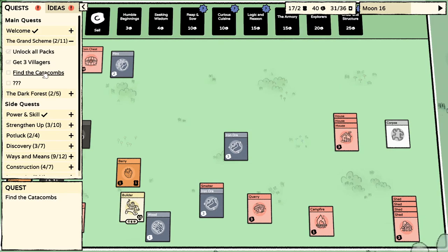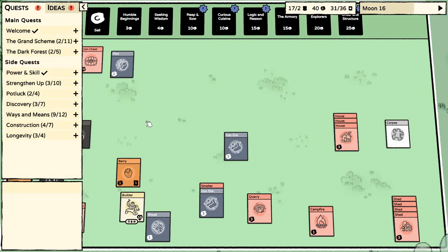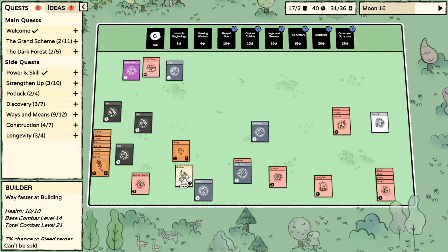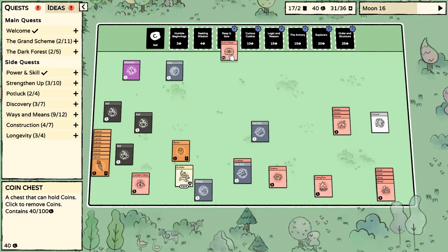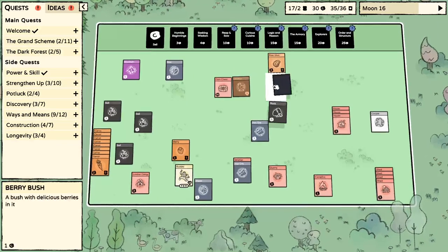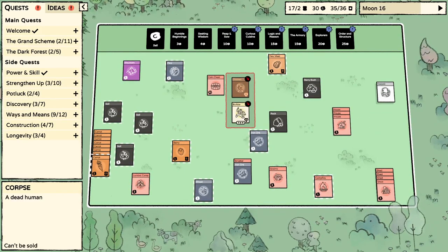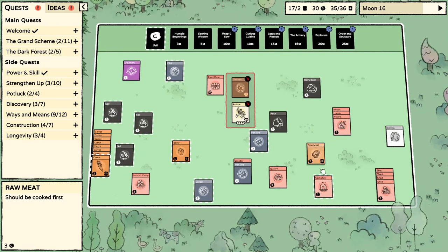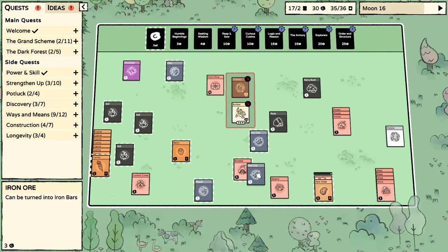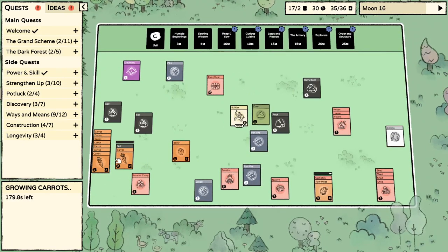My next objective seemed to be find the catacombs — I've done all the welcome stuff — but I am down to one villager, so I need to get some more. Let's get reap and sow going and see if we can find a new villager. I lost my mages, I lost everything. I've got this corpse dragging about. My card limit's pretty high so that's good. Let's get the campfire going. I made a smelter and I didn't know how it worked.